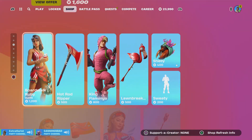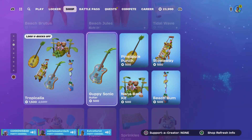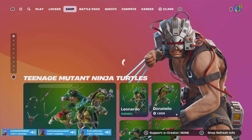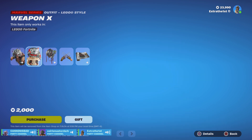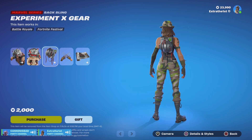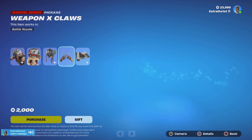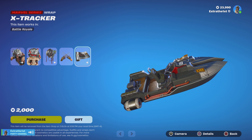Oh, Wolverine! It's on the top. We got Weapon X, aka Wolverine, with the Lego style. And then we have Experiment X gear, and then Weapon X claws. So Wolverine's back — that's nice. We got X Slash Tracker.